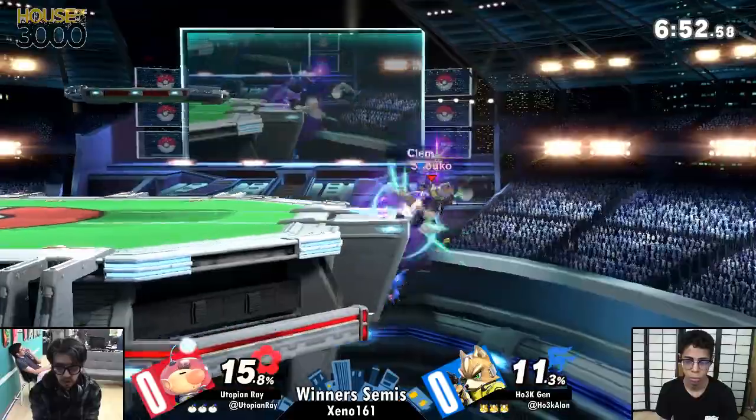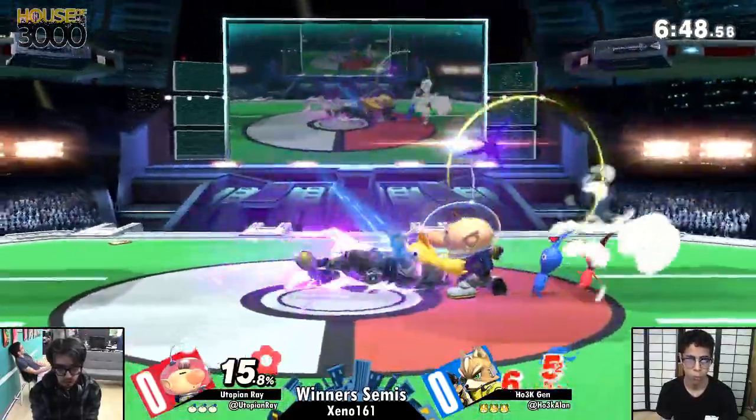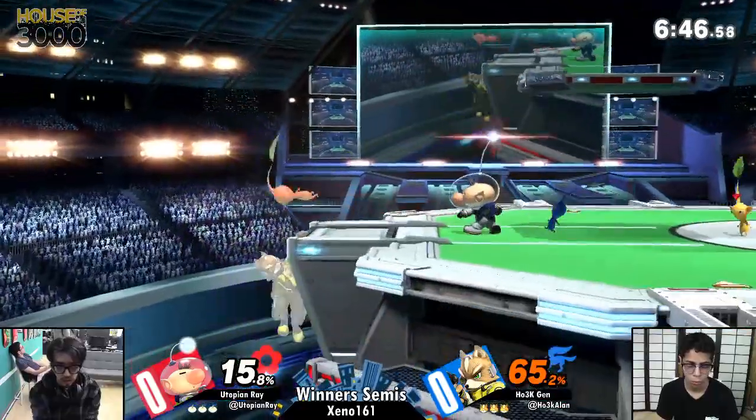Utopian Ray playing Olimar against Jens' increasingly prevalent Wolf pick. Secondary versus secondary — I dig it.